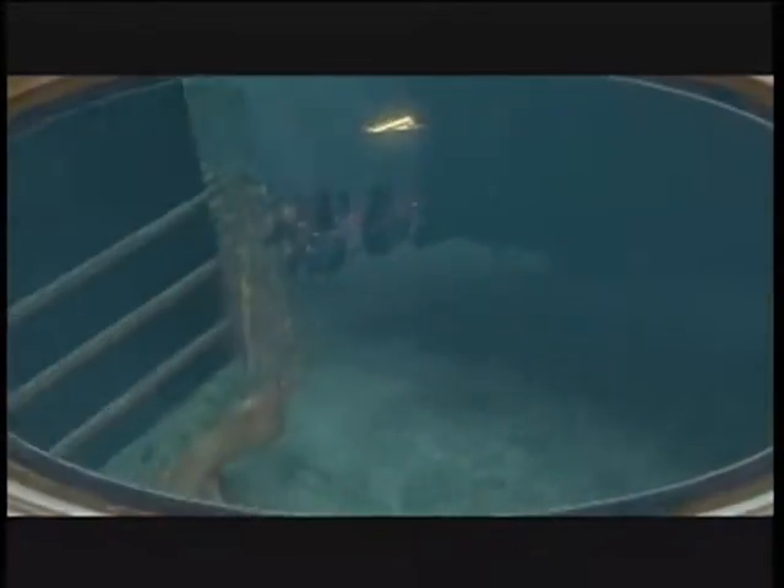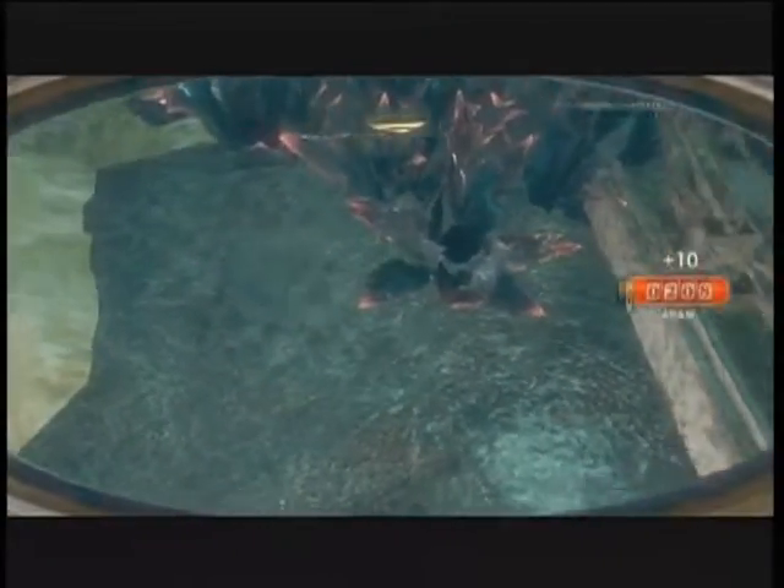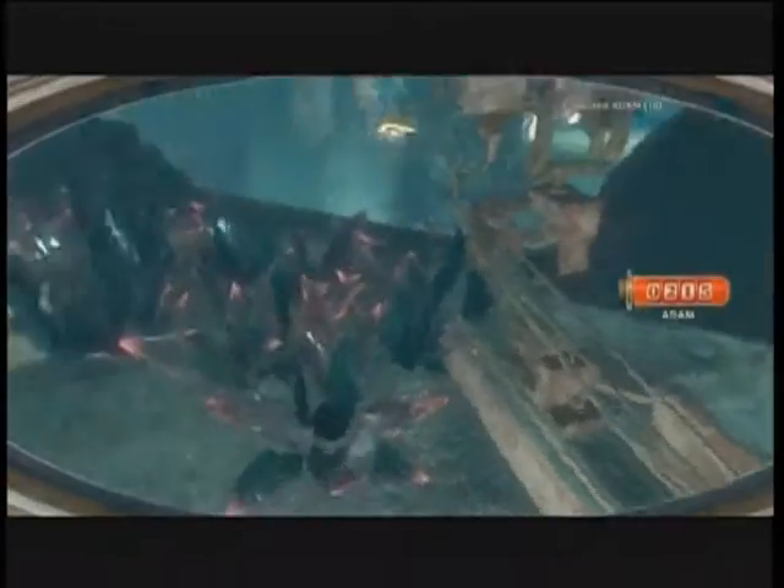I decided to go up these stairs because I didn't know exactly what was up them, but it looked like in the last episode when we used the unstable teleporting plasmid, it looked like one of these. When we get to the top, it's where we teleported to. There's Adam and other stuff, so that's fun — and that's where we teleported to, just wanted to show you guys that.